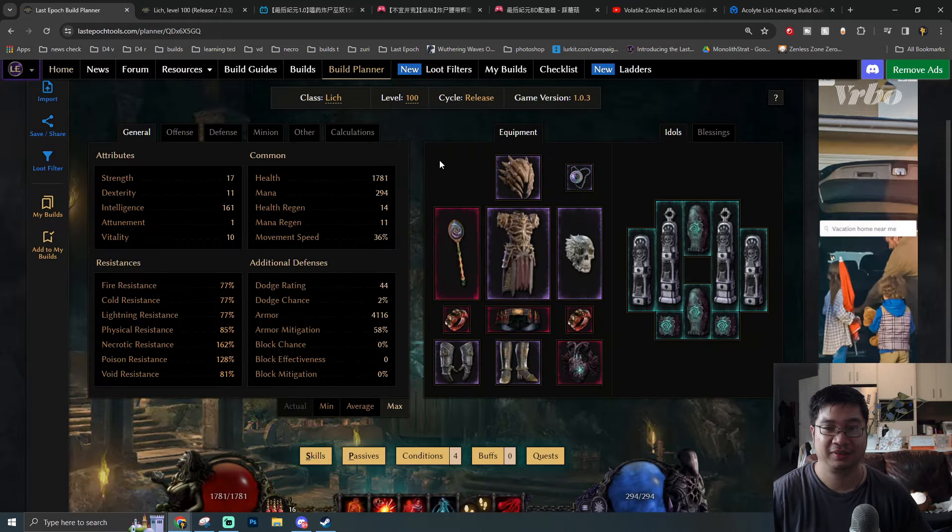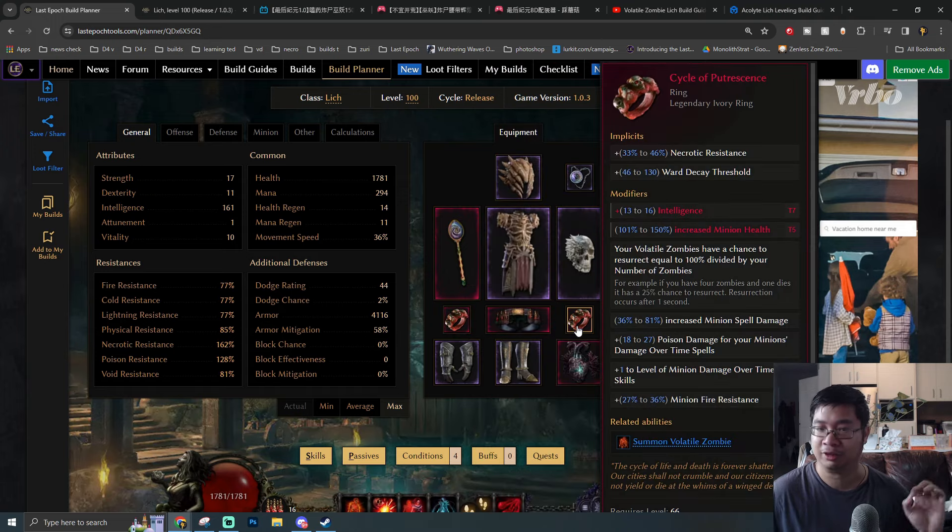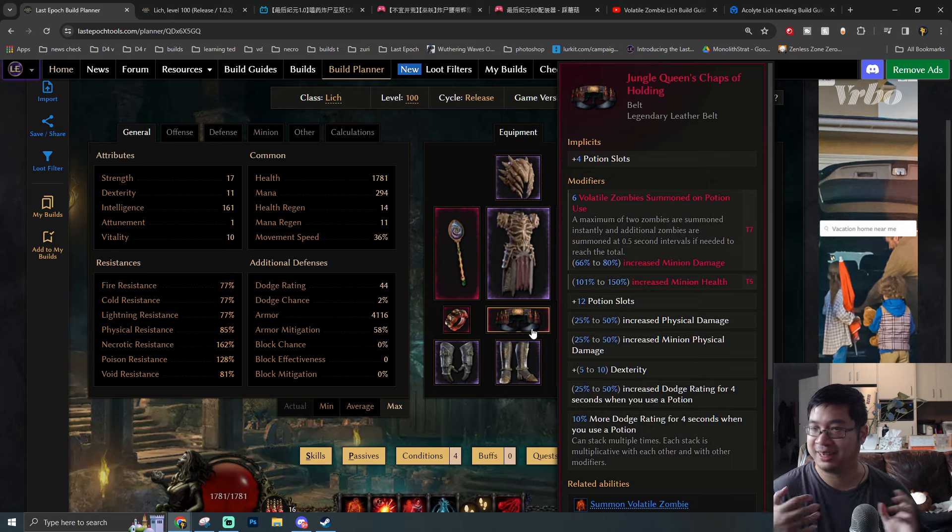Because we're picking a lot of intelligence, many of our skills scale with it — increasing armor with intelligence, increasing resistance with intelligence. We end up with over 160 intelligence. Coming over to the gear: the core items are the Cycle of Persistence rings, which allow us to revive zombies. If you can craft intelligence or minion health on those rings, that's incredible for the core concept. One premium item is the Jungle Queen belt with 12 potions — if you don't have it, an experimental belt that summons zombies with 4–6 potions is enough.